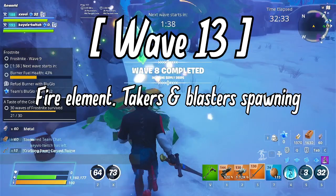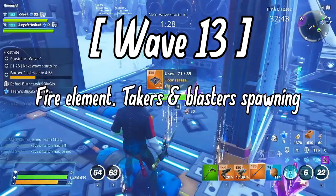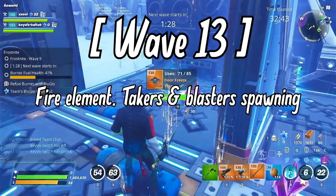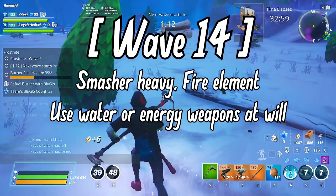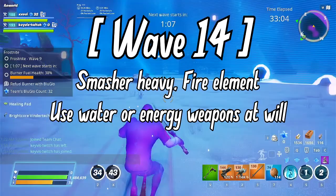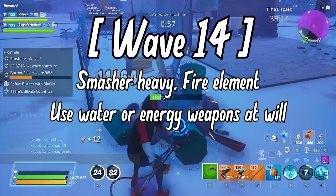Wave 13: Another fire element wave — try to repair after dealing with propanes from wave 12. Takers can be very sneaky, so keep a keen eye on them. Depending on power level, their charge can wipe you out if you're not careful, especially without a tank loadout. Wave 14: Many players' favorite wave. A ton of fire smashers — Krampus — spawn frequently, ready to break your structures in seconds starting with those around the furnace. Have your best high-base-damage explosive weapons with the right element out, and take them out before they break your whole base.